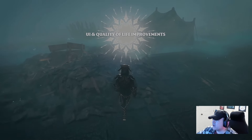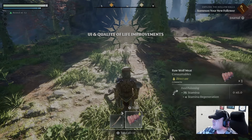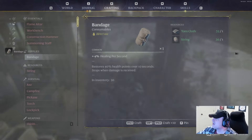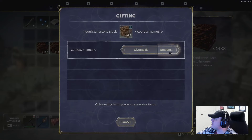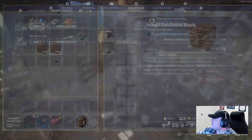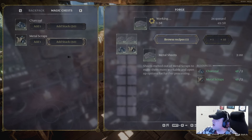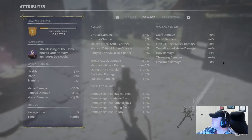Now let's talk about quality of life updates. Our loot UI design has received an overhaul. You are also now able to craft stacks of items instead of having to furiously spam the space button. The gift UI has also been greatly improved for ease of transferring items. Content of magic chests is also now available for workshops.